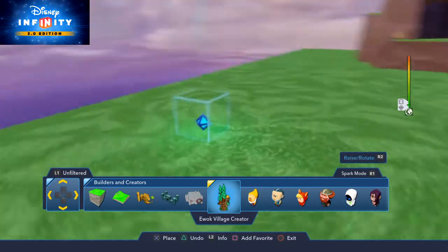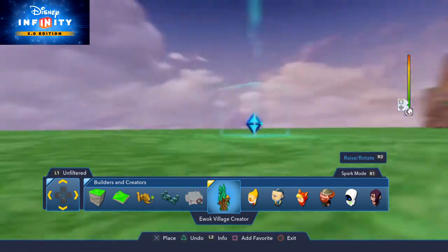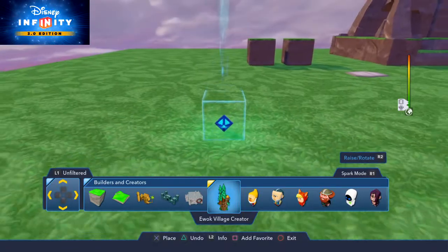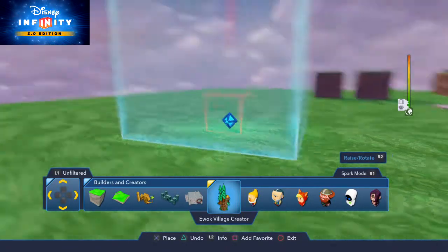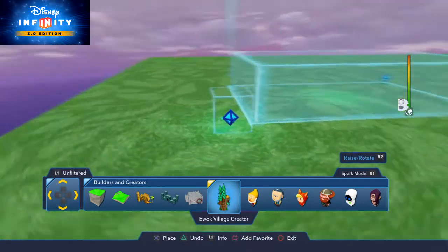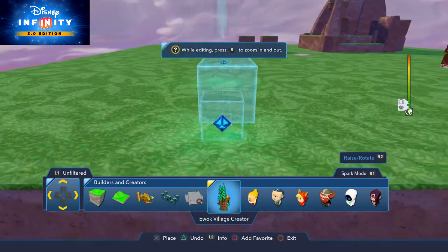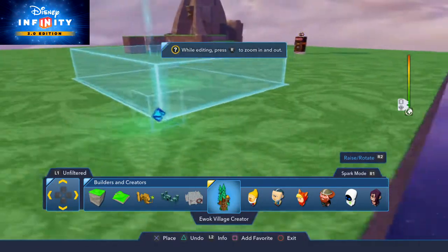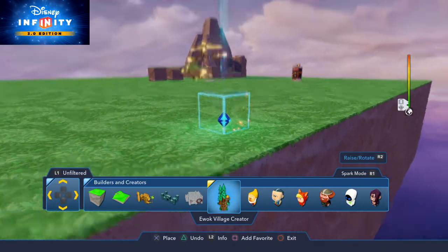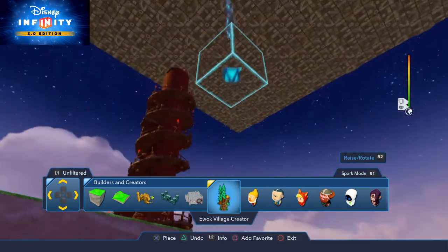So I'm going to spawn in the Ewok Village creator right here. Sometimes they might spawn something off the map. So I'm going to spawn this in — this blue box is how big you want it to be and its size over here, like if you wanted it to build over here or something. So I'm going to have it like this, spawn that in — see that guys, it's already building stuff.